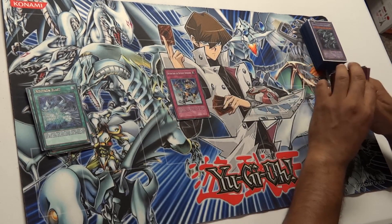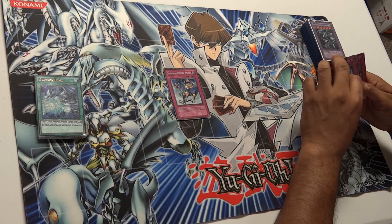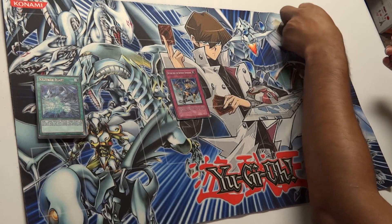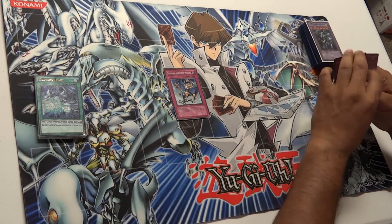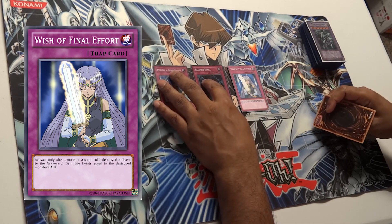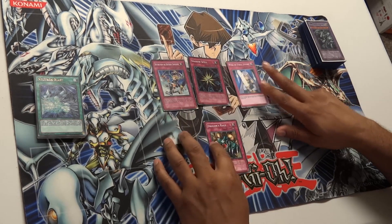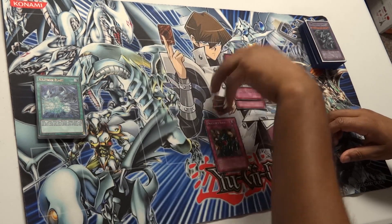For side deck traps, we have a low count but they're good. Return from the Different Dimension — if you don't want to use Dimension Fusion, you can use this instead. It combos well with Dragon's Mirror if you want to bring out your three Blue Eyes again and try to finish things off, or summon Blue Eyes Shining Dragon by tributing Blue Eyes Ultimate. We have Shadow Spell as another defensive card, Wish of Final Effort — an anime card where you gain life points when a monster you control is destroyed and sent to the graveyard. And Dragon's Rage, a continuous trap that makes all your dragons pierce.